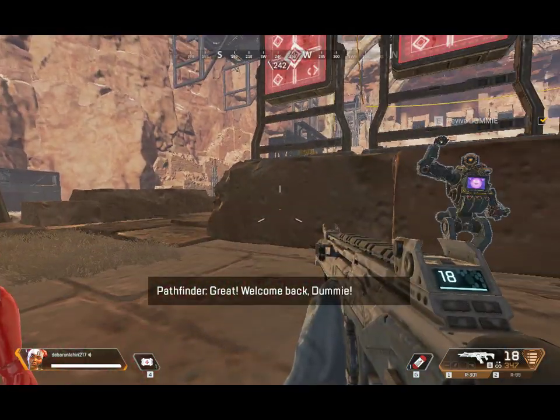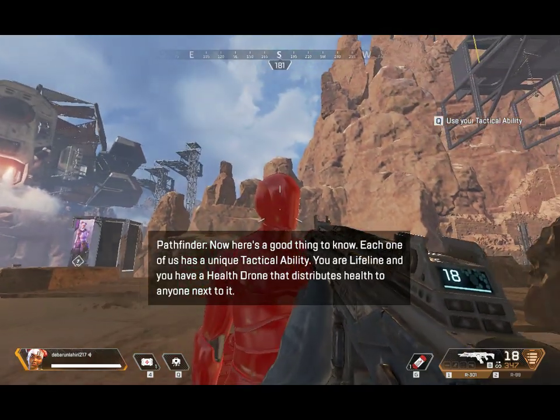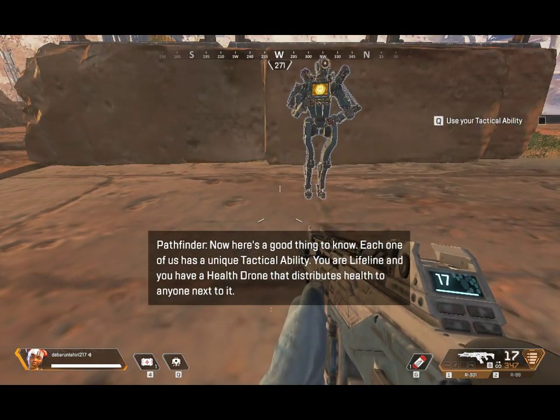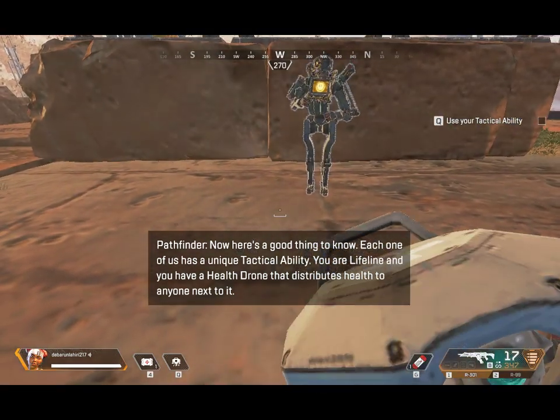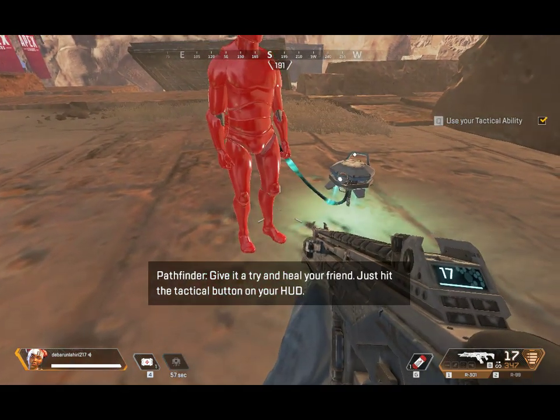Welcome back, dummy! Each one of us has a unique tactical ability. You are Lifeline, and you have a health drone that distributes health to anyone next to it. Give it a try and heal your friend — just hit the tactical button on your HUD.